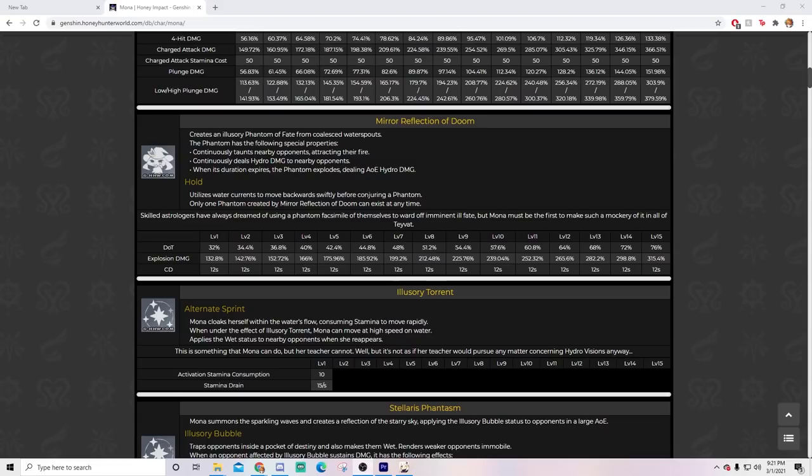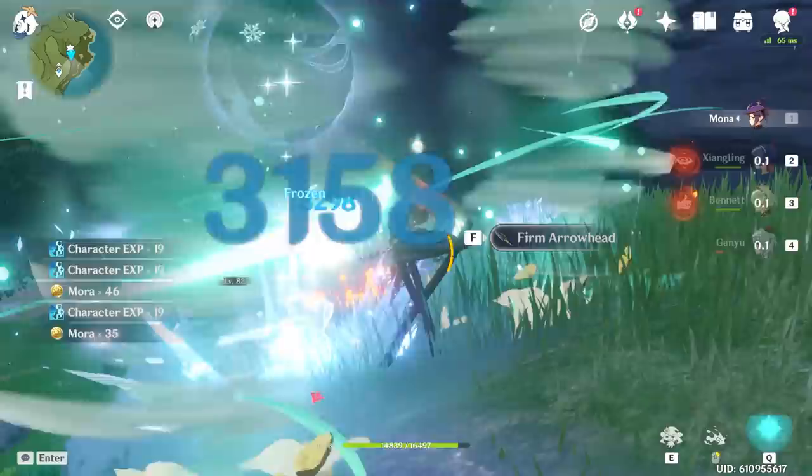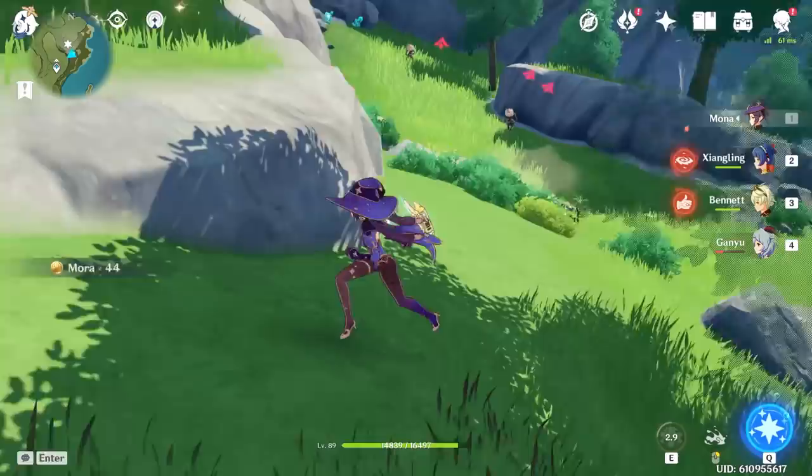Now let's talk about Mona's elemental skill, Mirror Reflection of Doom. This is where most people start to get a little excited over Mona's kit. It continuously taunts nearby opponents, attracting their fire, and continuously deals hydro damage to nearby opponents. When its duration expires, the phantom explodes dealing AOE hydro damage. This is a great skill because it does a great job of taunting enemies, taking aggro off of you while continuously applying hydro AOE elemental damage. And finally ending with a big beefy explosion. Unlike Ganyu and Amber's skill, it does not have HP, which means it will be on the field for 6 seconds without being destroyed.